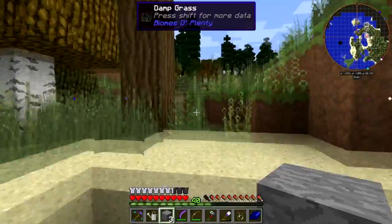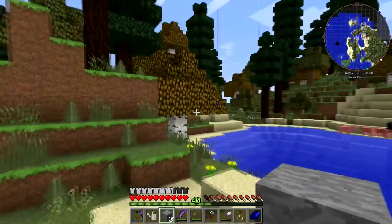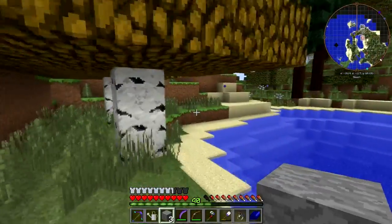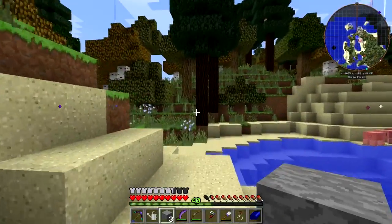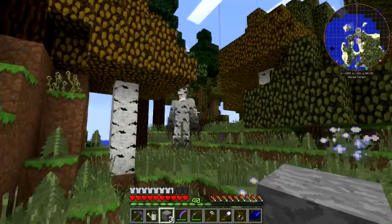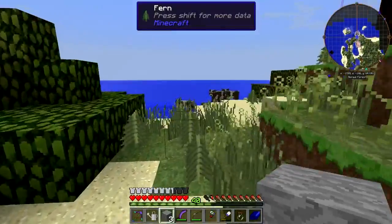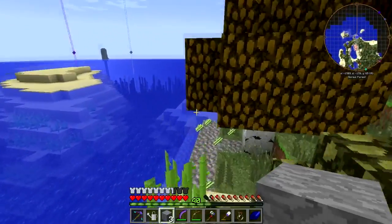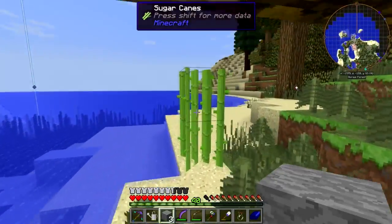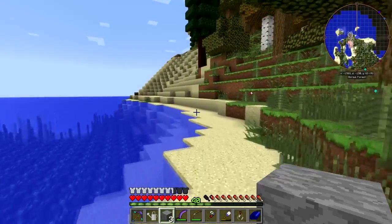Wait — I don't need to build the stupid spawner, do I? I just need to catch a horse. I just need to catch a horse, then I can right-click and let it out. New plan: let's find horses, let's find horses.